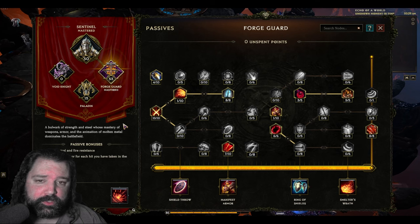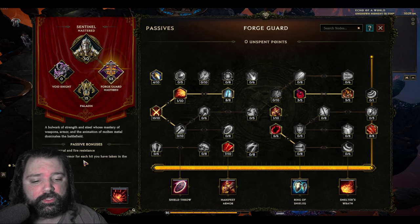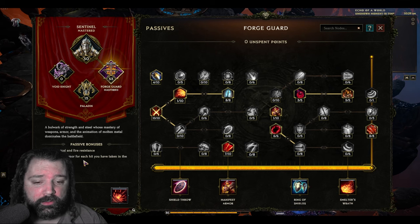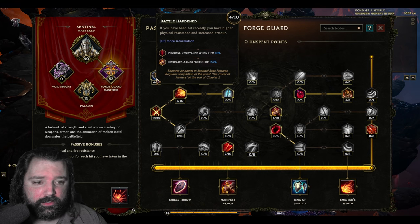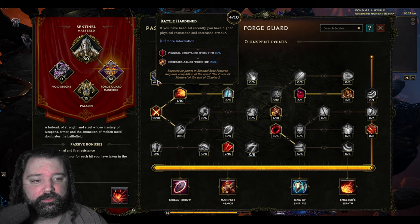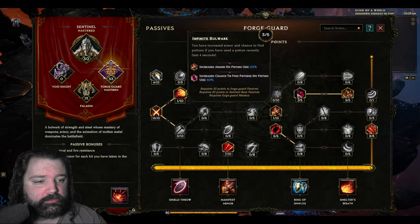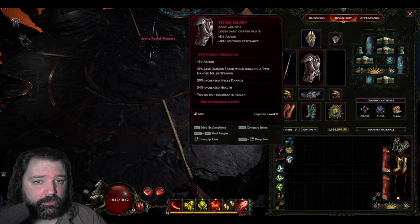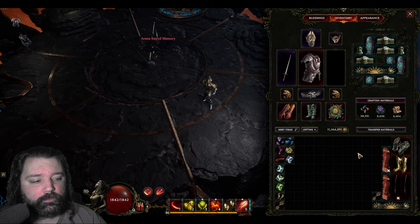Let's talk about some of the benefits you get for selecting Forge Guard as your mastery. The most important passive bonus is 3% increased armor for each hit you have taken in the last 10 seconds — this continues to stack, so the more you're getting hit, the more increased armor you gain. Physical and fire resistance on top of that isn't bad either. Through Battle Hardens you can get more physical resistance when hit and more increased armor when hit, furthering the tankiness of this character. You also get increased armor when using a potion with a fairly long duration of an extra 4 seconds, and we take reduced 15% damage from damage over time effects, all leading to a very tanky character.